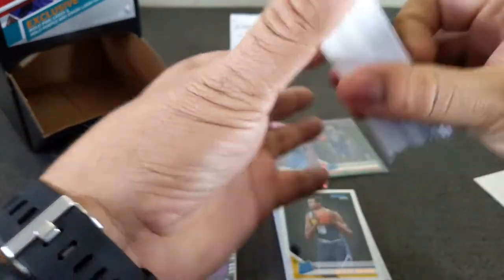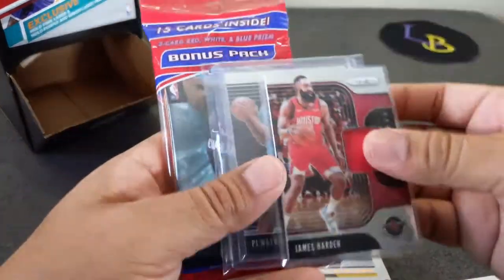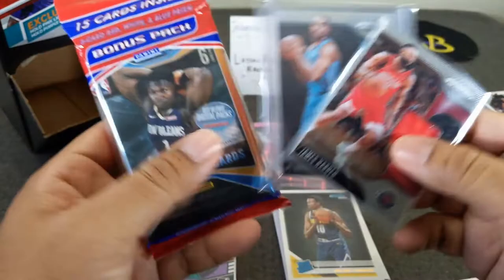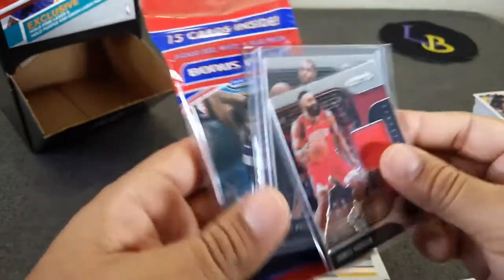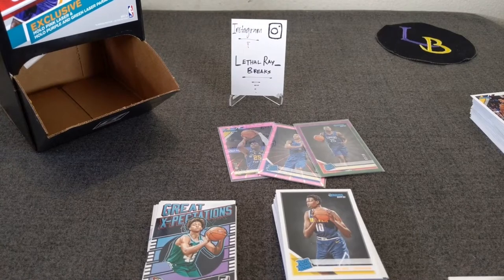Thank you guys for watching — I know this video was kind of longer, but don't forget to check out the video I linked. Once I hit 500 subscribers I'm giving away the cello of 2019-20 Prizm Basketball and two relics of James Harden and PJ Washington Jr. Good luck on your openings guys, hope you enjoyed this, and as I always say — let's hit those bangers, cheers!